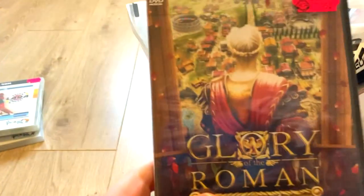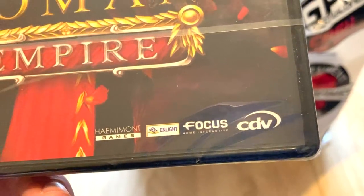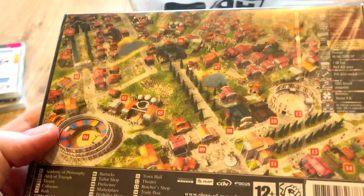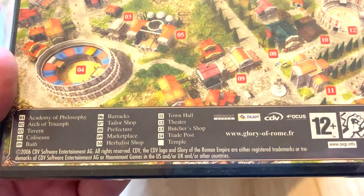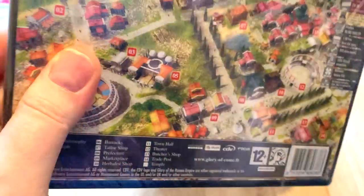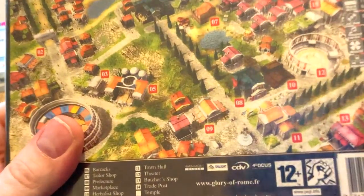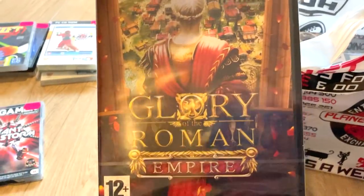Next up we have Glory of the Roman Empire by Focus Home Interactive — I know those guys, they're pretty cool. The case is very odd, I've never seen a case like that. There's a map on the back. It looks like a city builder strategy game — you've got barracks and stuff. That's going on the interesting pile.